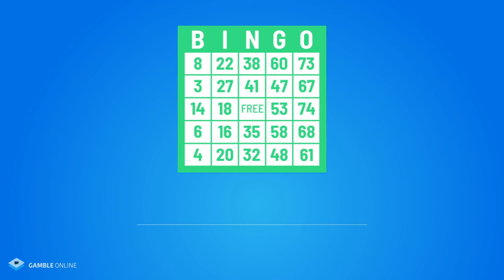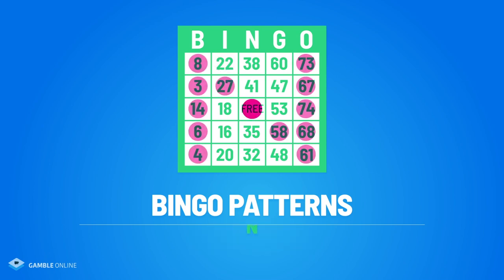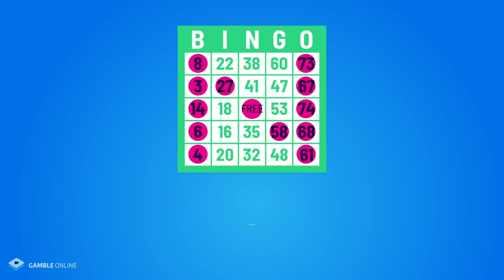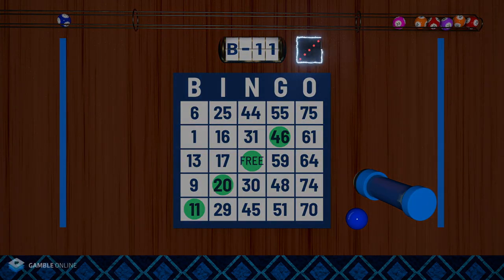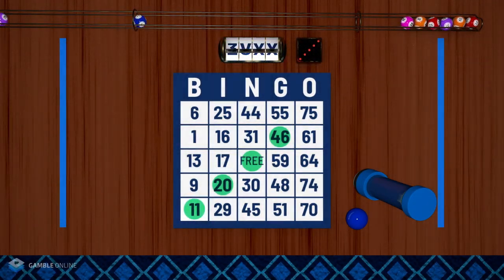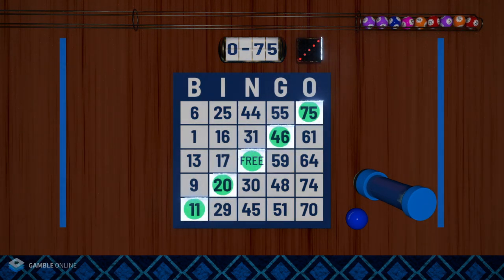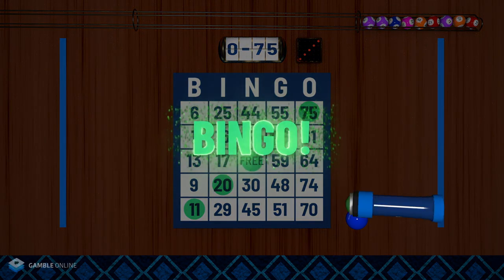Speaking of patterns, there are tons of different patterns for bingo games — everything from your standard one line and four corners all the way to crazy kite and the dreaded big N. Always make sure you familiarize yourself with the pattern before the game starts. So let's say we're playing a diagonal line in this example. We have B11 marked off, and as the game progresses and the numbers are called, if you finish that diagonal line from the bottom left up to the top right, you'll win the game.